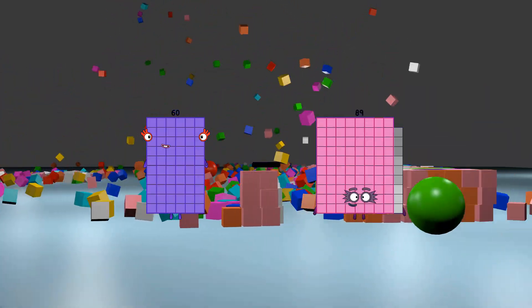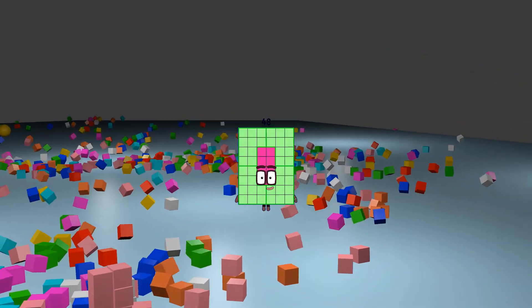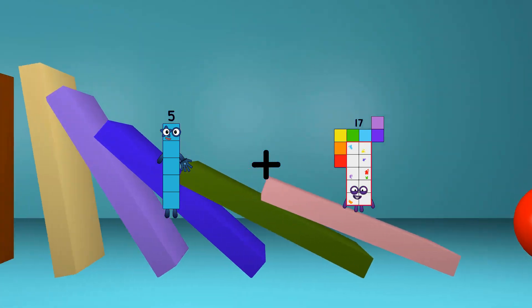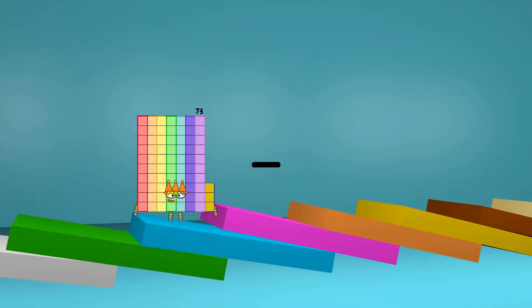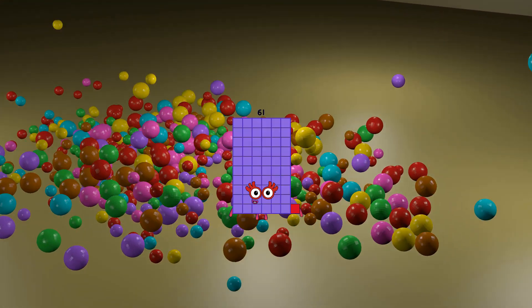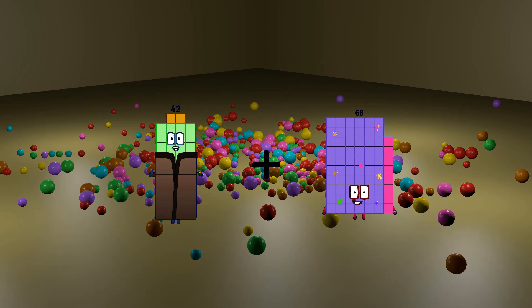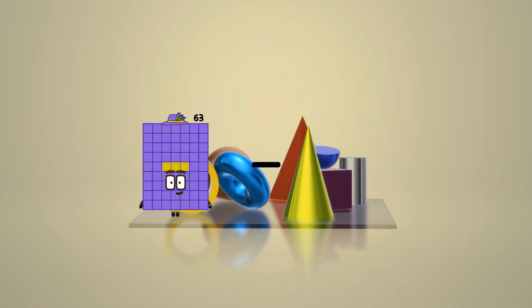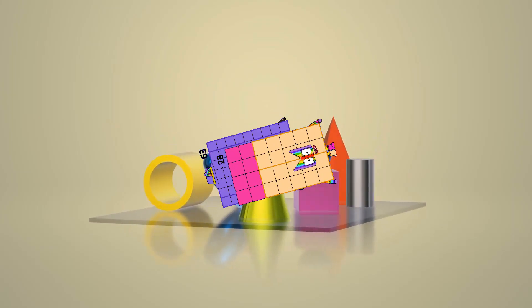60 minus 12 equals 48. 5 plus 17 equals 22. 73 minus 12 equals 61. 42 plus 40 equals 82. 63 minus 28 equals 35.